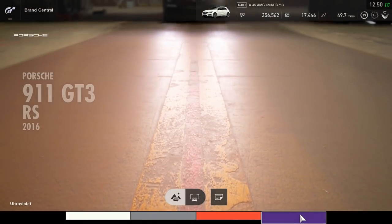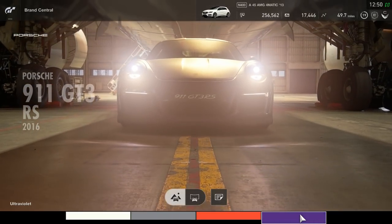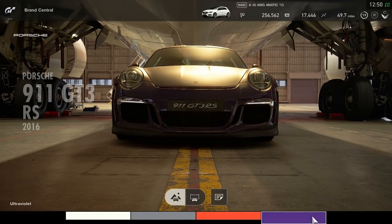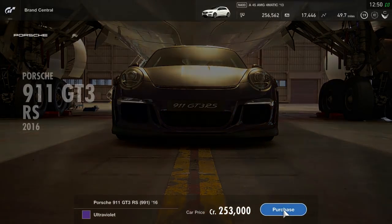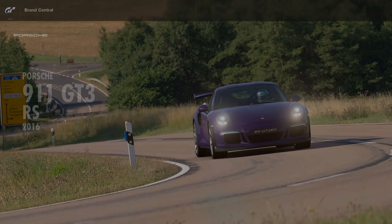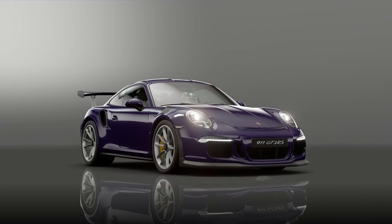Let's have a look at the purple. That could be really sick. Like, it would help if I could see the actual color - it's not a very good view. I think I might go with that purple though, it looks dank. Ultraviolet. Yeah, that looks sick, doesn't it? We're gonna go with the ultraviolet Porsche, and we're going to try and see if we can do well with this bad boy.